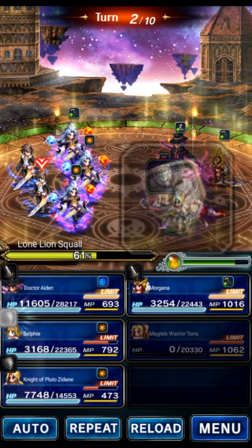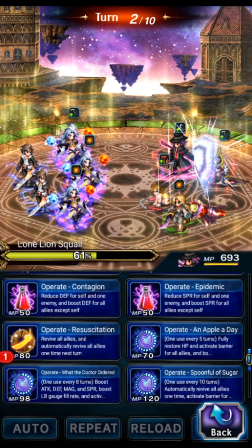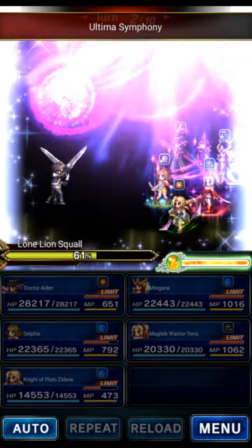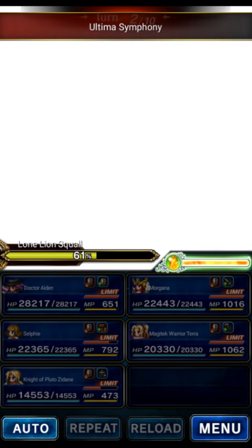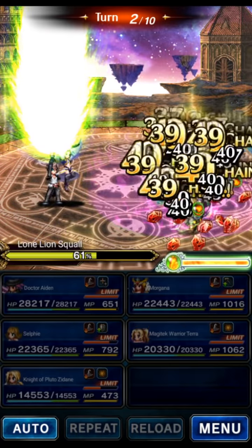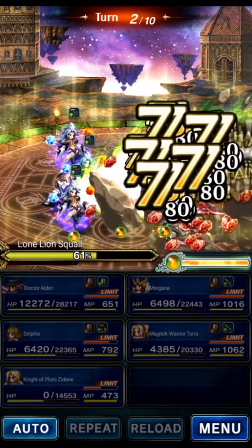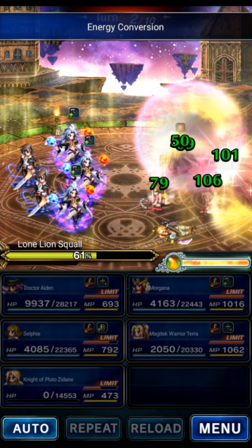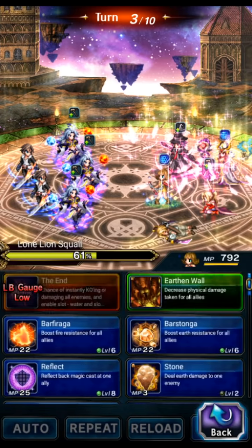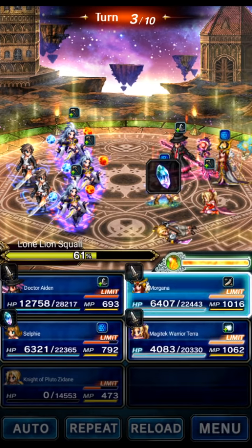Assuming everyone had died, we would use Dr. Aiden to AoE raise everyone, then use Apple a Day — that's going to full heal everyone and give a 4,000 point barrier, so now everyone has effectively even more hit points. They chain again, but now we've got Dr. Aiden's barrier, so Tara effectively has 24,000 hit points and survives as well. Tara survived because of the barrier. The cool thing about these all-chainer teams is they have no healer and no re-raise, so they're super easy to take out once you survive the initial burst.